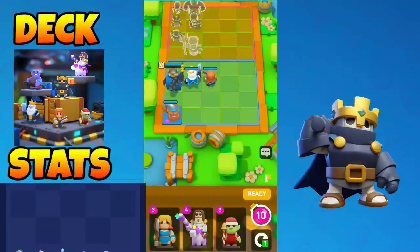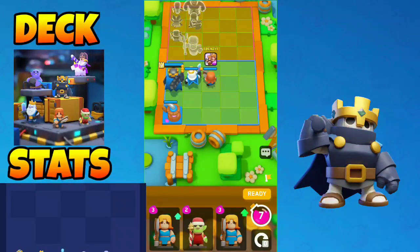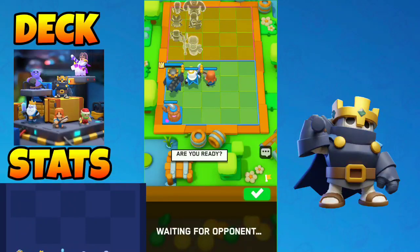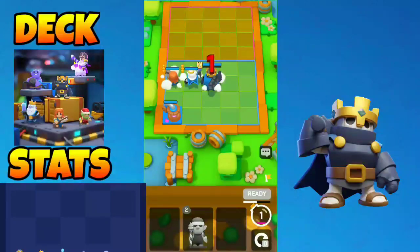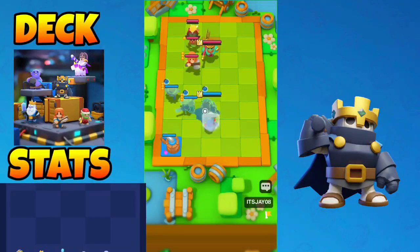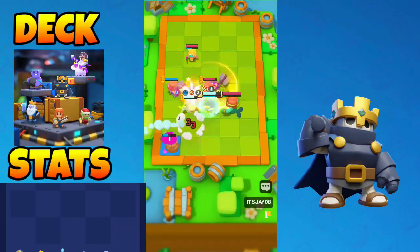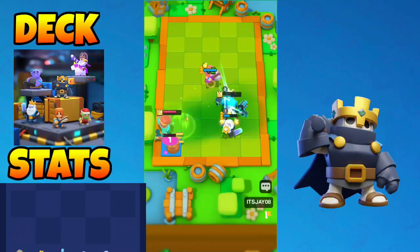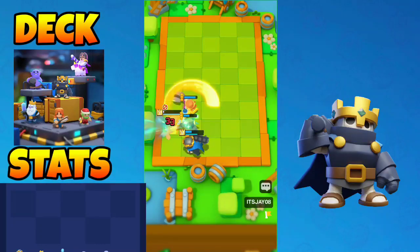With 10 elixir available, we 3-starred the valkyrie. Invisibility makes movement unpredictable so I just need to upgrade my minis. Even if he gets the anti-heal, my valkyrie is also gonna target his valkyrie, so healing isn't the main factor — it's the power of the royal ghost and the valkyrie. He did get the anti-heal as predicted, but it wasn't enough. My skeleton king even got some souls, we pumped more elixir, and we won the round.